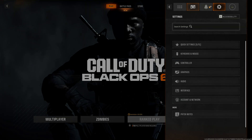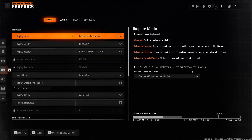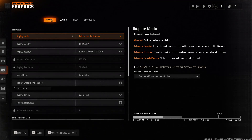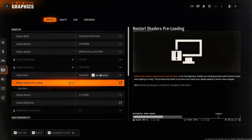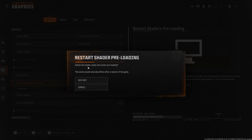First open Settings, then open Graphics, then open Display. Click on Restart Shaders Preloading and press Restart. This will delete the shaders cache and preload all shaders from the beginning.